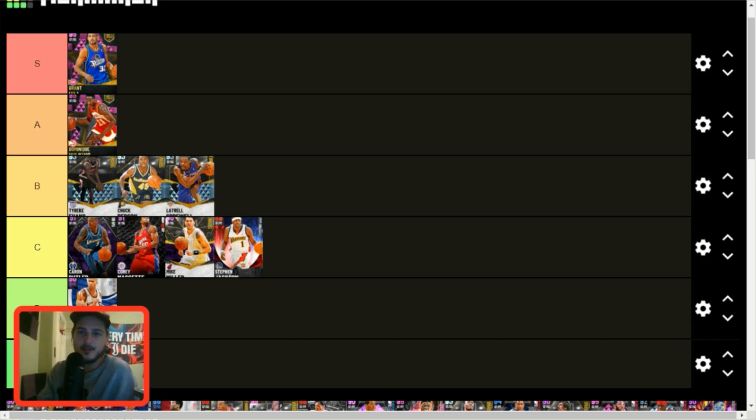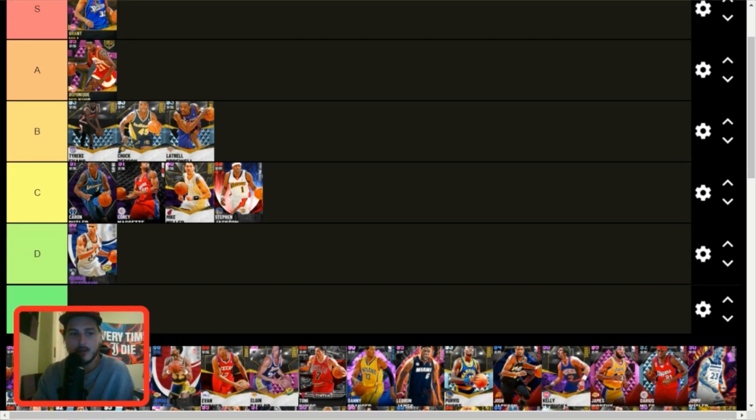Our first resident of A tier — Dominique Wilkins. Shout out to the dude who jumps in the comments and tells me every shooting guard I review is worse than Dominique — that's super funny every time. That being said, yeah he's A tier — he's super good. There are guys I like better than him personally, but I can't deny that the card itself is really good.